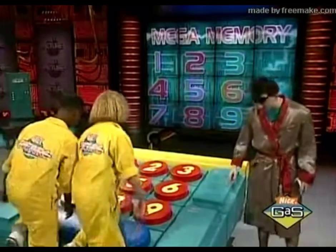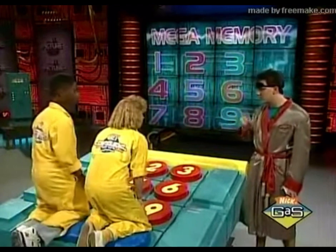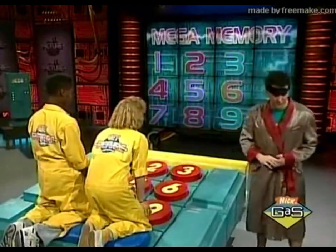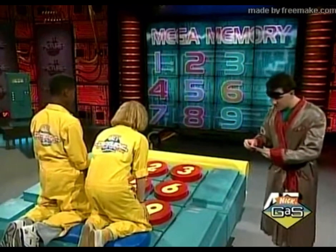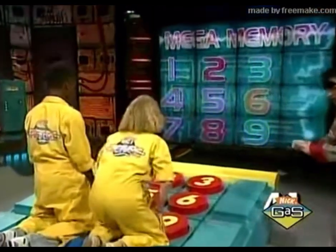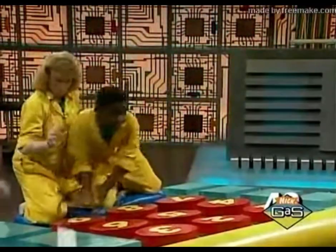I need you guys to get up on that pad. We have 45 seconds on the clock. You guys will be taking turns. Help each other out. I need you to yell out the number loud and clear. Good luck. These baked, salty snacks come in funny shapes. Go. Four — pretzels, right. This beverage comes from cows. Nine — right.